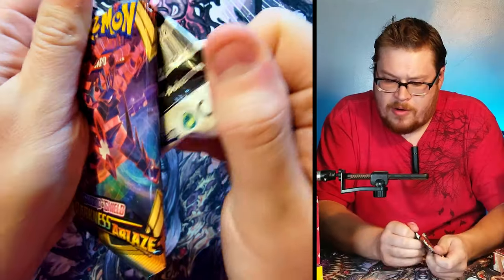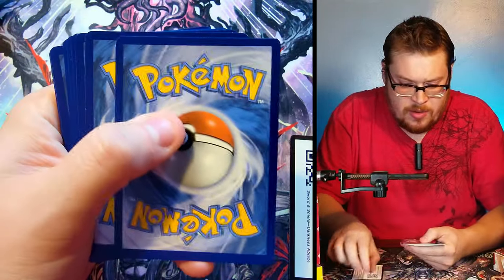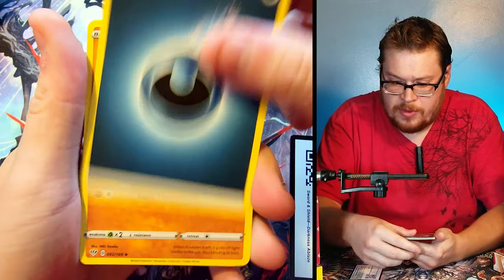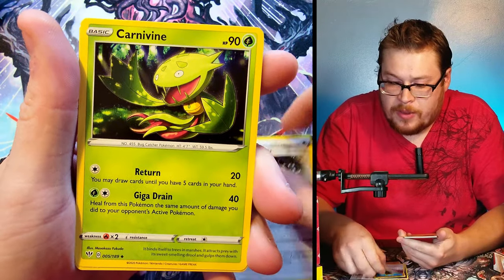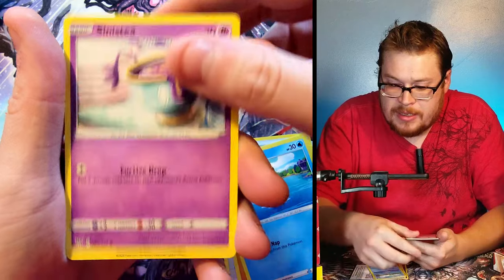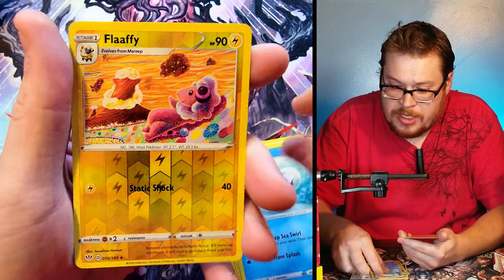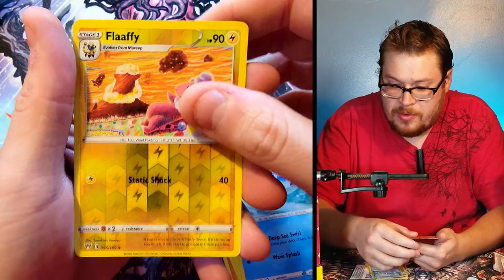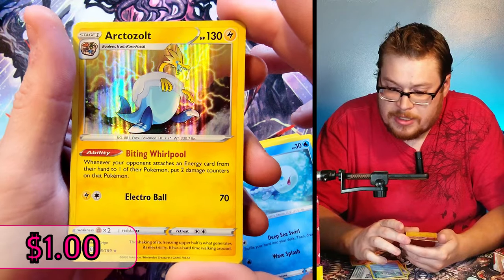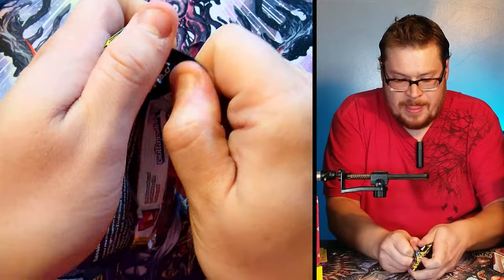Let's start with Darkness Ablaze. Going through the cards we've got Soul Rock, Powerful Energy, Carvanha, Phoebe, Sinistea, and a Weezing holo — pretty cool. And behind that we've got Excadrill as our rare. Pretty dope looking card.